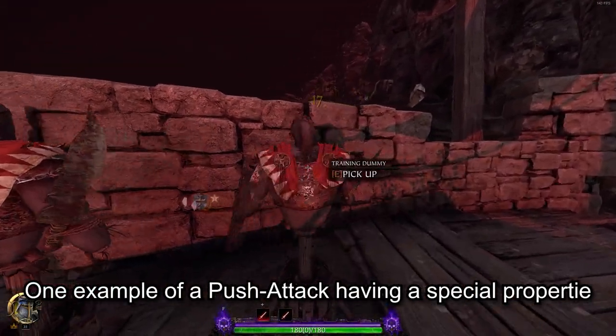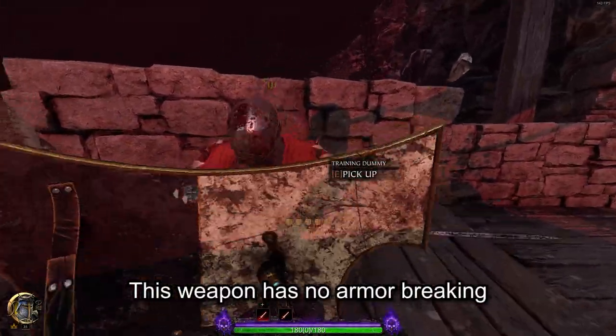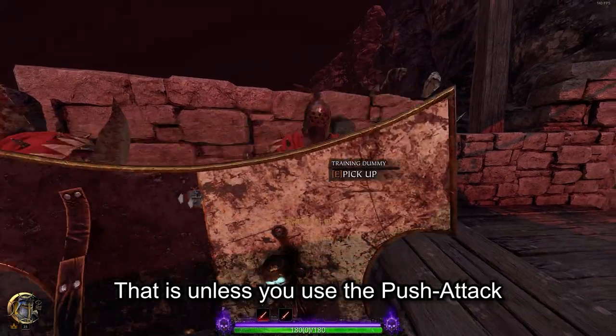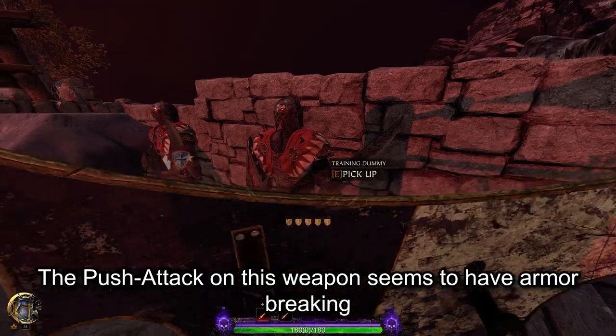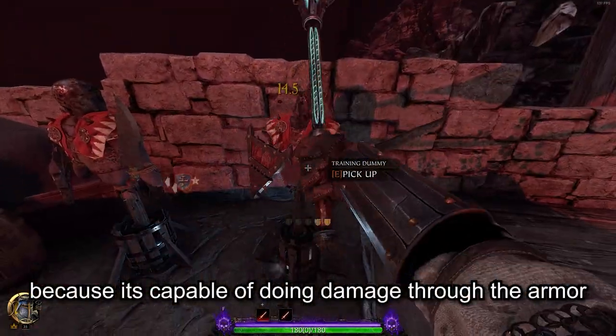One example of a push attack having a special property is on mace and shield. This weapon has no armor breaking and is generally weak against armor — that is unless you use the push attack. The push attack on this weapon seems to have armor breaking because it is capable of doing damage through the armor.